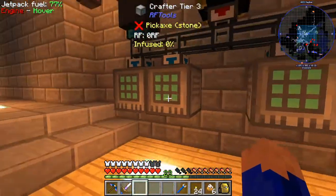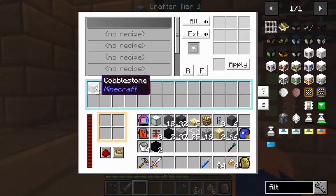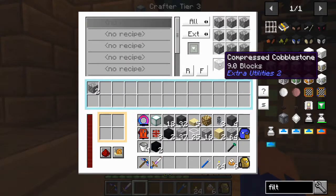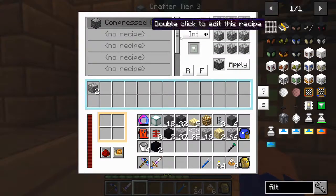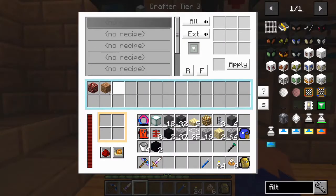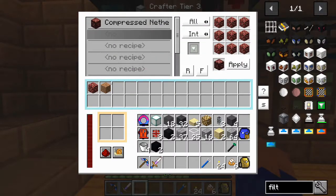We have our sand and our gravel. Let's start with cobblestone and make our first recipe — we want it to make a compressed block of cobblestone, set it to internal, then hit apply. It won't make any just yet. As we get the other pieces, we'll make the next recipes. We'll do the same thing with dirt — go over the whole thing, hit apply, exactly the same, and set it to internal.